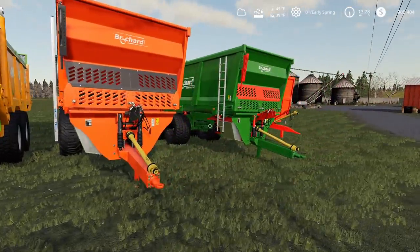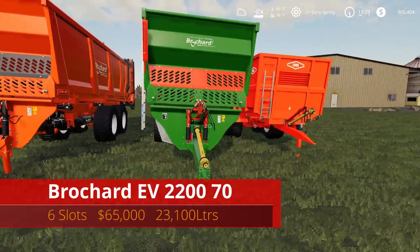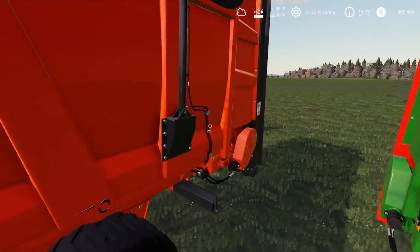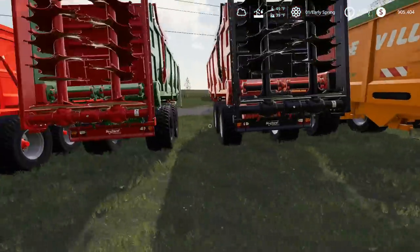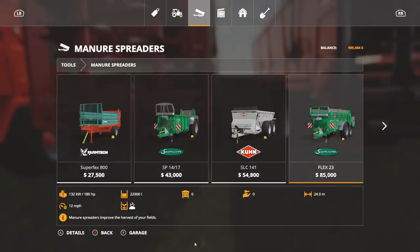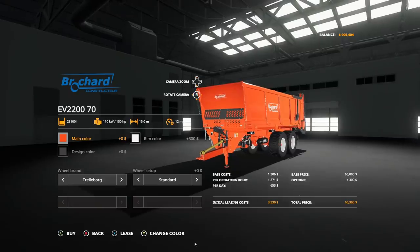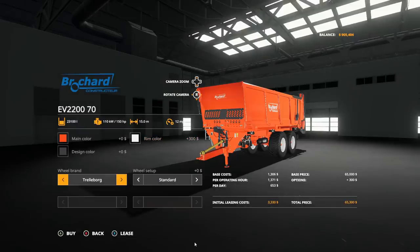Another manure spreader — the Brochure EV 2270 — 6 slots, $65,000, holds up to 23,100 liters. The arm lifts and it spreads nicely. Under manure spreaders in the store it requires 150 horsepower. Options include any main color, design, and rim color you want. Tire choices are Trelleborg or Michelin, each available in standard or wide.